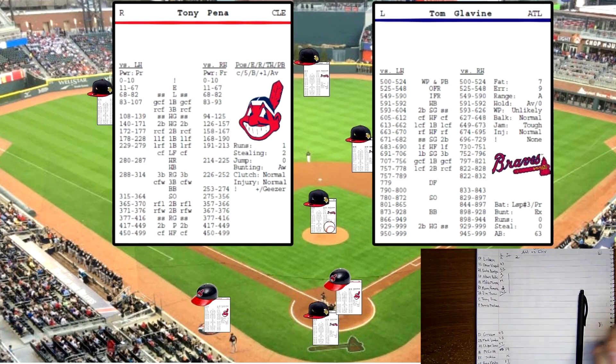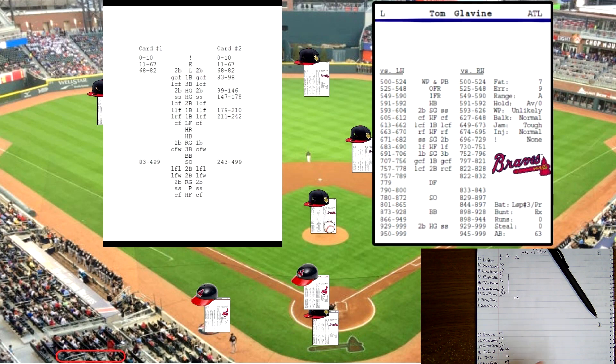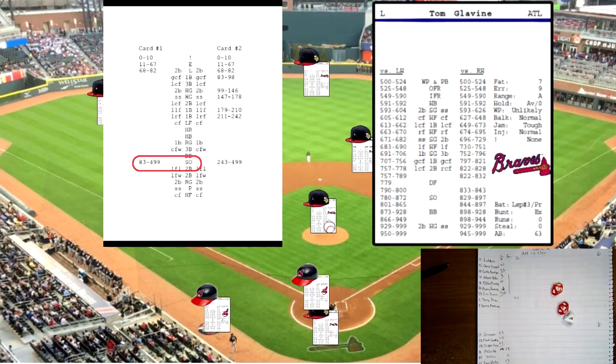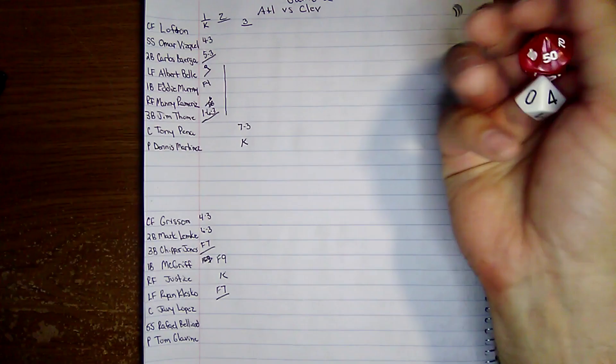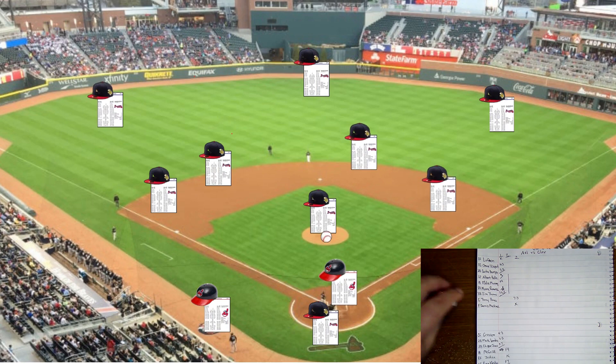Top of the third: Tony Pena up, righty, rolls 744 — high fly ball to left field. Klesko's waiting and makes the grab for the first out. Martinez up, rolls 446 against Glavin — strikeout for the second out. Kenny Lofton up, rolls 145 versus a lefty — liner to left field for a single off his card, Lofton's on.